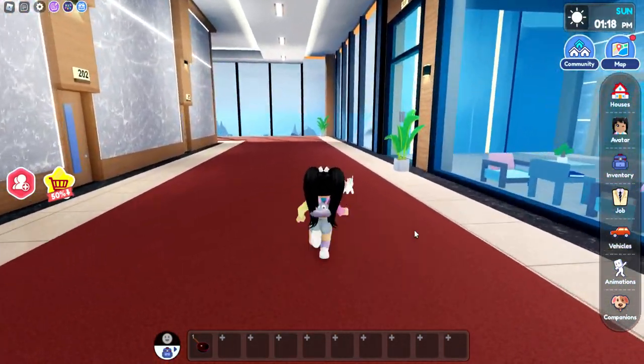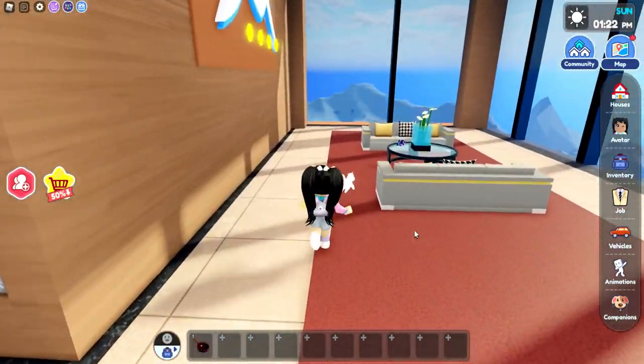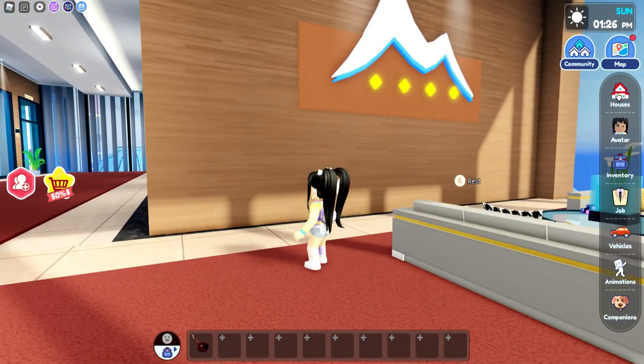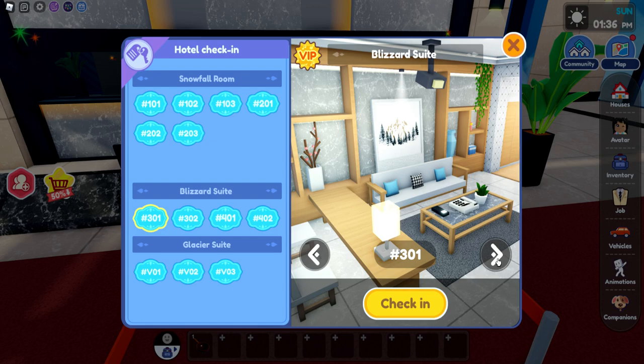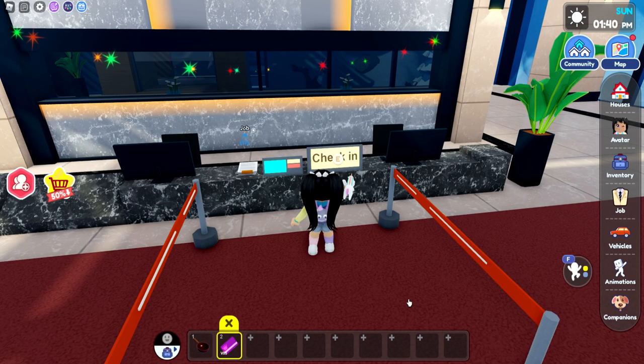We have all of the rooms. I definitely want to check out the blizzard room and the glacier room. We have like a little seating obby over here. We're going to go back over to check in. The snowfall rooms look pretty, the blizzard rooms look pretty, and the glacier rooms look like it's going to be my favorite. Let's check in to V03.